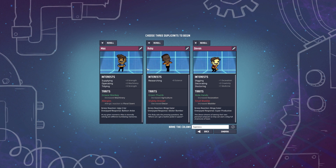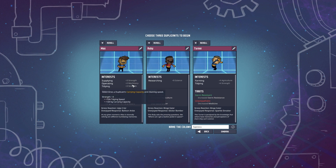We can choose our duplicants. I don't want increased bladder — he's just going to pee all over the place. Construction, agriculture, strength — okay, sure, why not? Science is good to start with. Machinery is pretty good to start with too; I think you need machinery for power generation to start. I'm going to name it Big Vlad World. Embark.